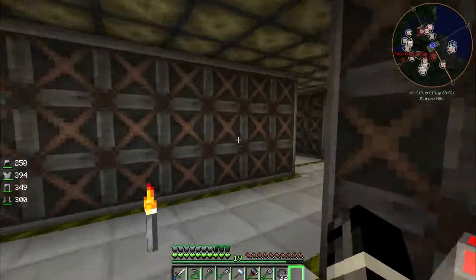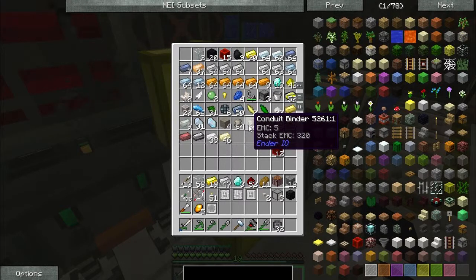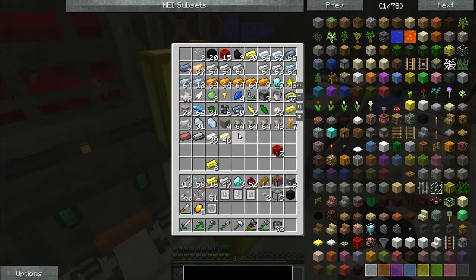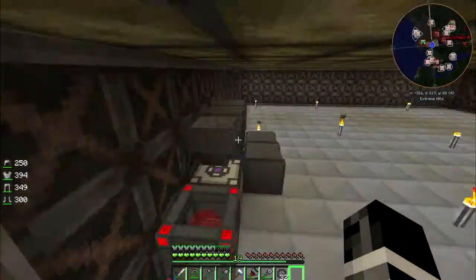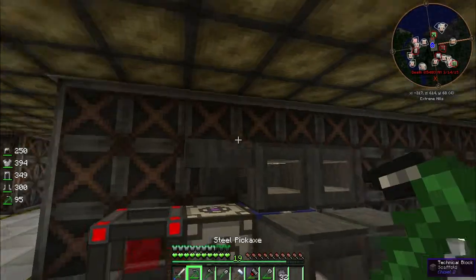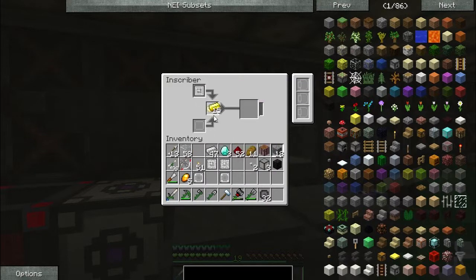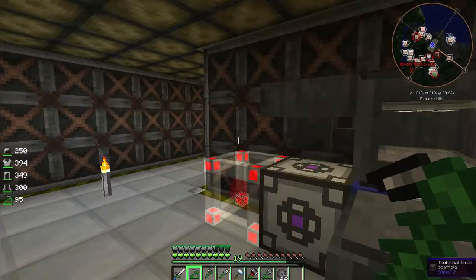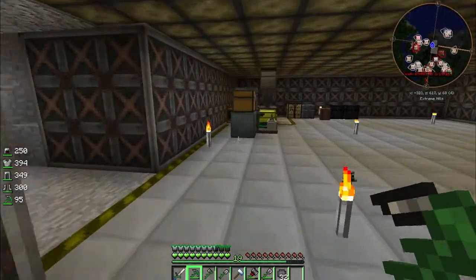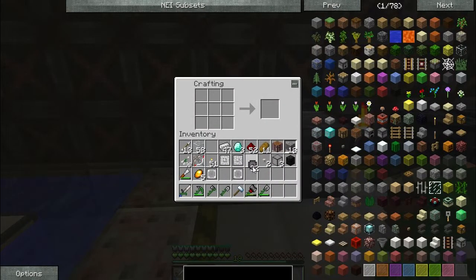Looks like we're done with our silicon. What was I doing with gold? We wanted some gold inscribers going on. So I'm going to remove this, stick our logic press in there — that there, and that there, and that there. I'm sure I can set this up all automatically and have it just work fantastically.